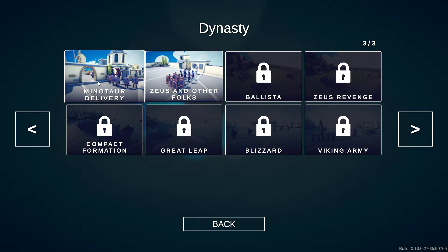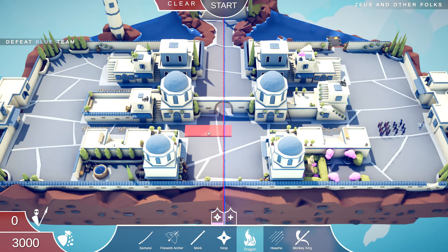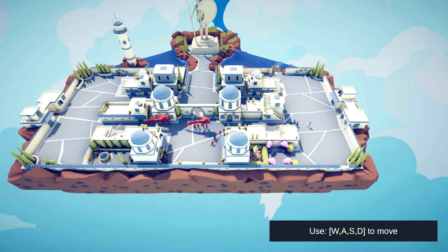These are gonna be pretty hard because this one took a long time to finish. Let's try Zeus and the other folks — I haven't seen it yet. I believe a dragon may be good against them. I'm gonna put two dragons and a row of fireworks archers, or actually I'll take one out because it's 280, so I can put two samurai in its place.